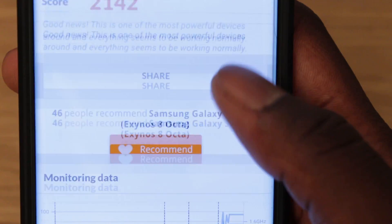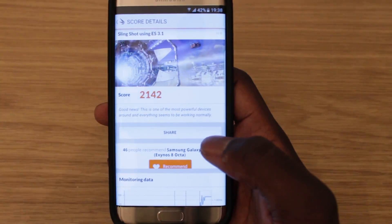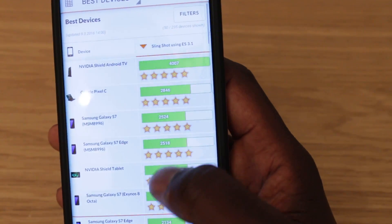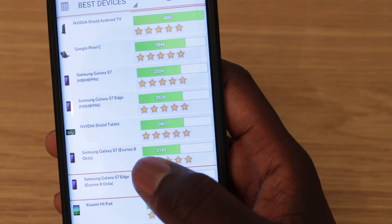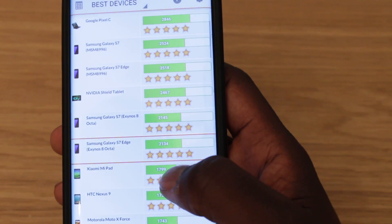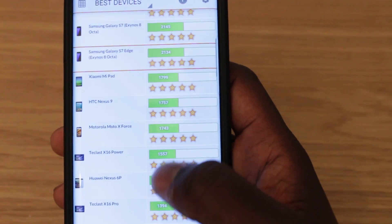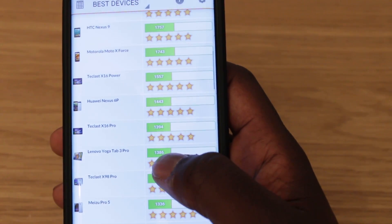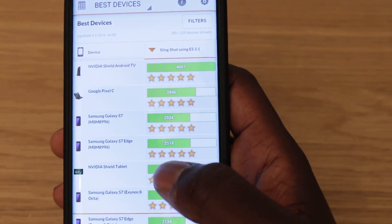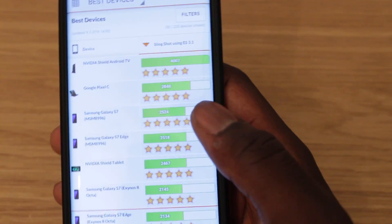I want to see how well this compares against other devices. There's about a 300 to 400 point difference between them, so you can get a good idea of the difference between the Exynos processor and the Snapdragon one. But despite that, it's still at the top of the list — no other flagships are higher than this. You've got the Nexus 9, the Moto X, and the Nexus 6P down there as well, so it's significantly better than the rest of the competition. The processor and GPU are more than capable of handling any game out there.